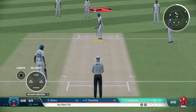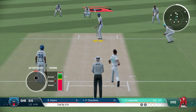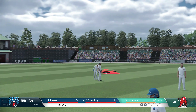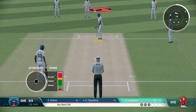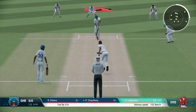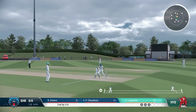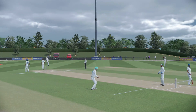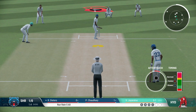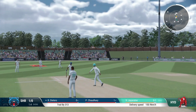Great last ball to find the edge. It's just a case of finding the same spot. Oh, he plays that well this time. I should be getting an edge with the same delivery — he wasn't able to play it the first time. I'll have to try a different variation. After it was clipped away nicely behind square, let's try an in-swinger — it doesn't work.